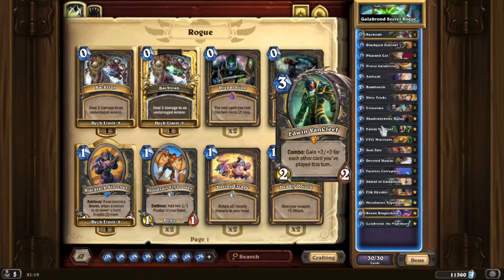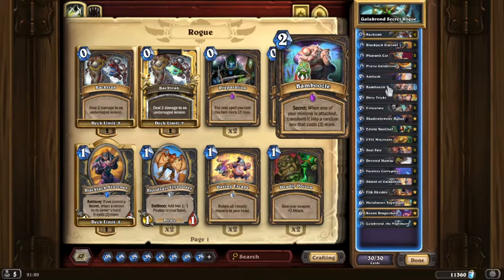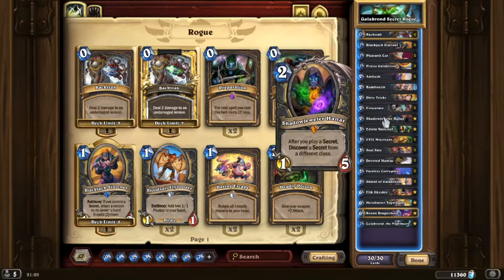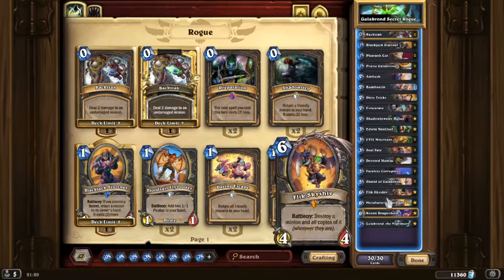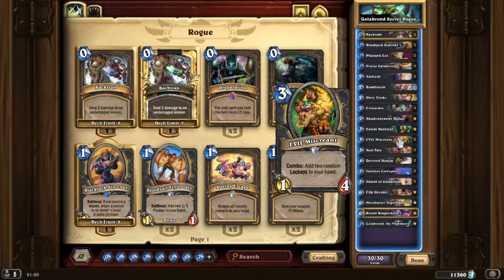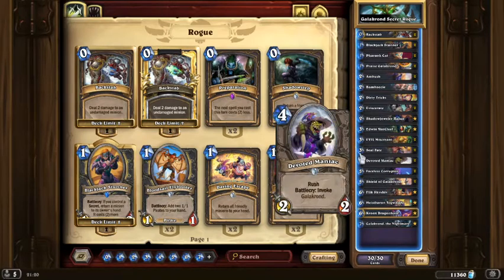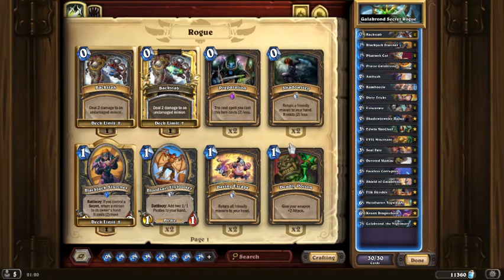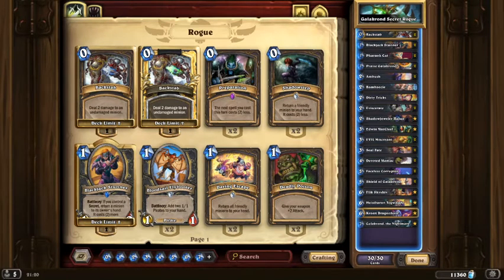We've got a few — the primes, the hunter prime which is pretty good, and the druid prime. We've taken out all the Saps and put in two Blackjack Stunners. I've seen some people put one in, some people put two. We've only got one Bamboozle — maybe should just craft the second one. It's maybe more useful, especially as part of the core of the deck is going to be secrets.